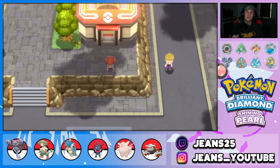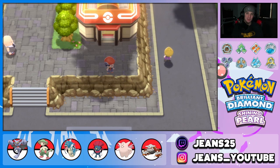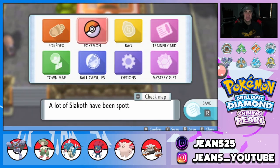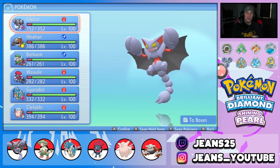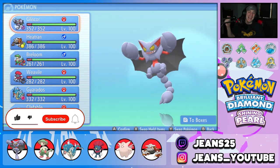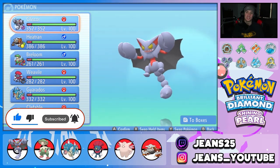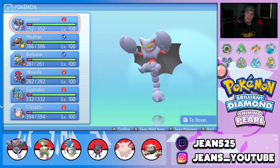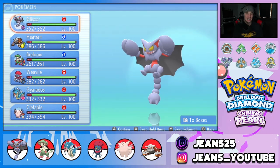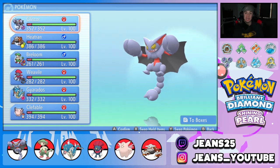What's going on YouTube, Jeans here, hope you guys are having an amazing day. Today we are back yet again bringing you guys some more competitive VGC double battles for Pokemon Brilliant Diamond and Shining Pearl. In today's video we're gonna be showcasing one of the best Pokemon for this format, which is Gliscor. If you guys are hype, make sure you support the channel by smashing that like button and clicking that big red subscribe button. Today we are rocking out with this amazing Gliscor team, trying to showcase this Pokemon to its fullest potential — it is hands down one of the best Pokemon in this format.